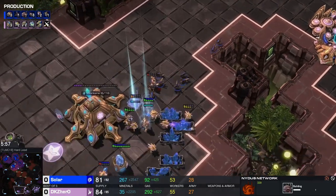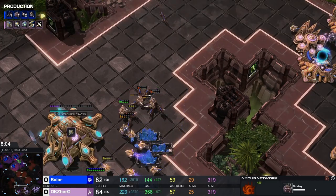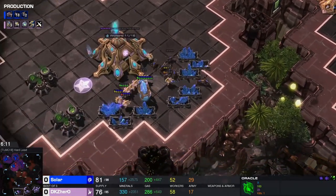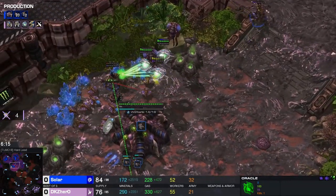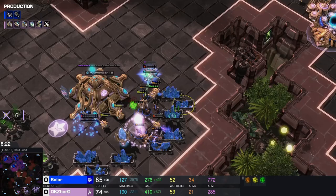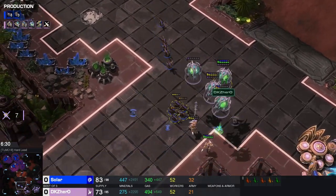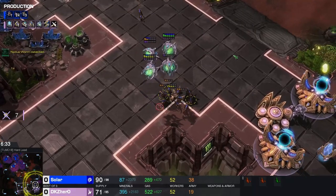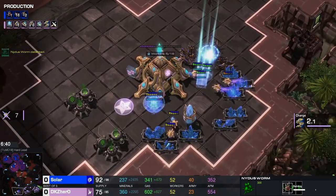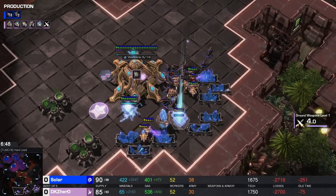Zerglings are being very active. Generally when the maps are still very new, the players tend to be super aggressive. This is a best-of-three series, it could be a very short series. Both are trying to play relatively macro-focused — that's seven workers going down. Solar doing a good job with these zerglings. Oracles have to come back, they're out of energy. A Nydus comes up in the main base.